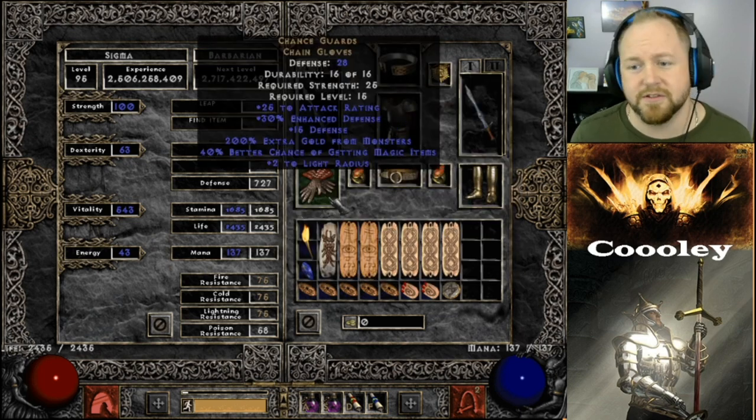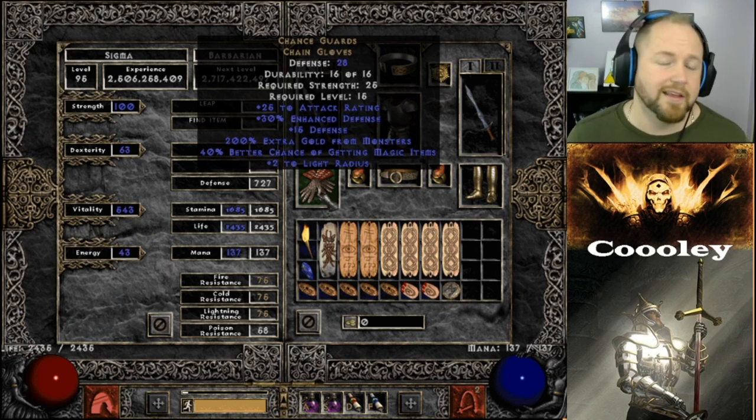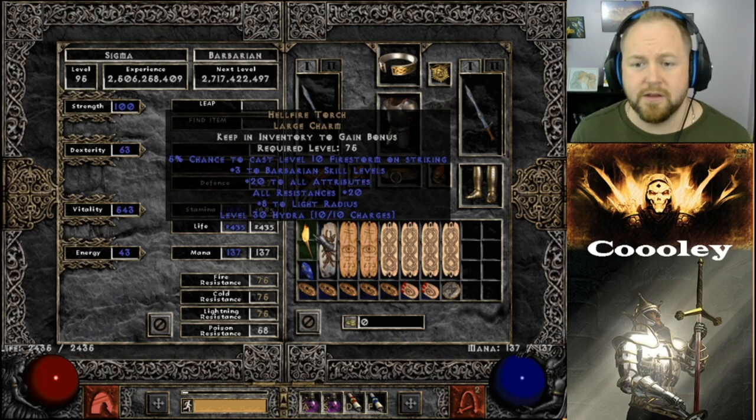There are two Wealth mage plates and dual Dwarf Stars — there's nothing better for gold find in those slots. The same goes for Chance Guards, which give 200% extra gold find — there's nothing really better for that slot.